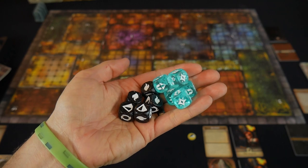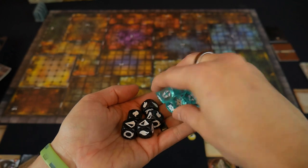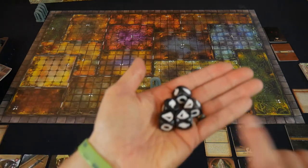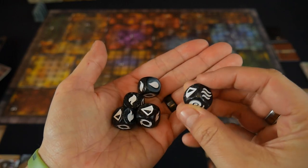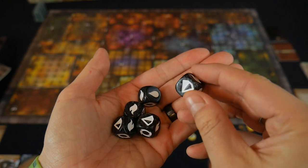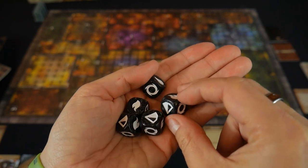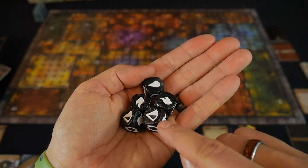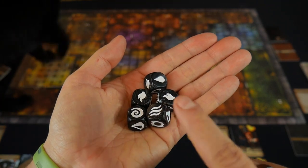One thing we forgot to do during setup is take care of our dice. The blue dice are hero dice — just gather them and set them nearby for players to access. The black dice are the altar dice with rune symbols on them. There are six unique rune symbols, referenced by cards in the game, allowing additional effects — some beneficial like extra armor or damage, and some used by the villain, minions, and altars to do bad things to you. These are really important.